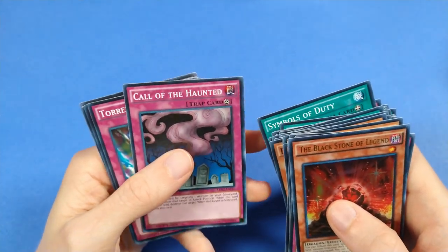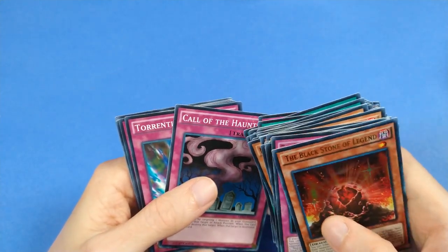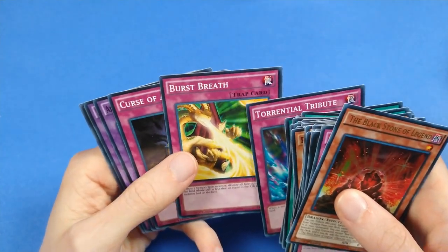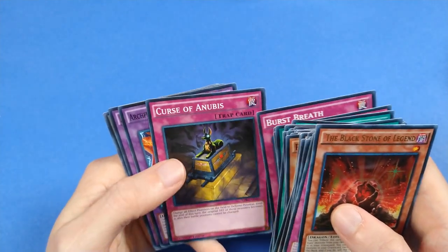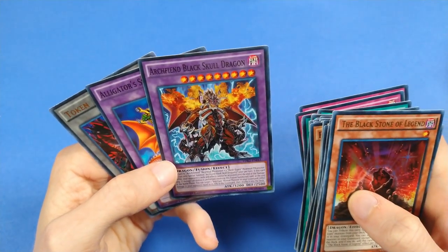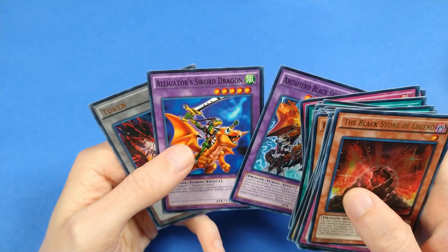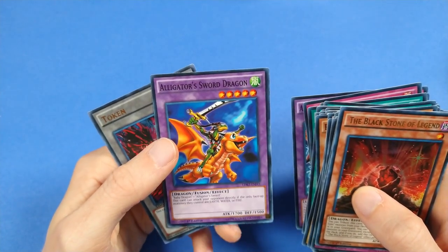I'm not sure if he ever got Call of the Haunted — this was more of a Bonz card, and a little redundant since we got Return of the Red-Eyes. Torrential Tribute for good mass removal. Burst Breath — I wish this card was better than it actually is; it's just so flavorful. Curse of Anubis. And then in the extra deck we have Archfiend Black Skull Dragon, which I guess makes sense why this would take the place of Meteor Black Dragon. And Alligator Sword Dragon, which has just such an odd effect.